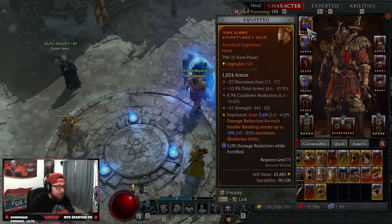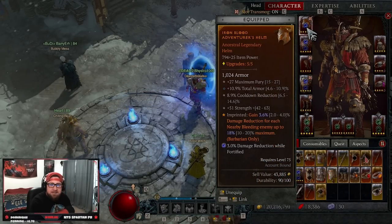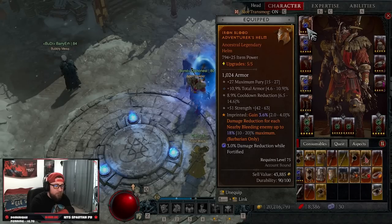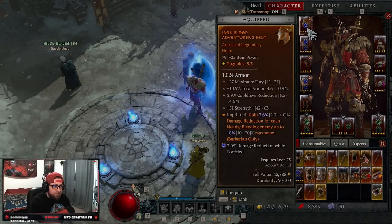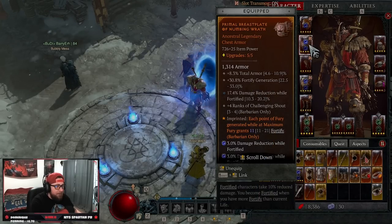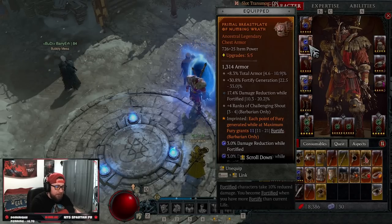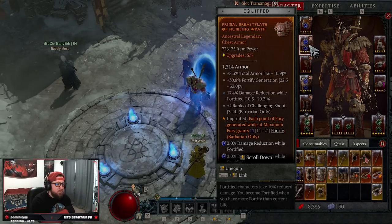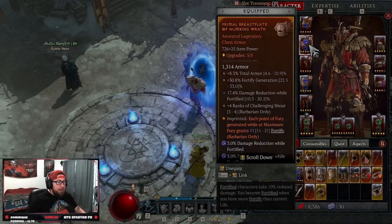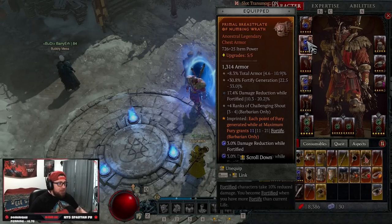Starting with the helm, we have Iron Blood — you gain 3.6% damage reduction for each nearby bleeding enemy, up to 18%, and this is always going to be online. Next, the Primal Breastplate of Numbing Wrath: each point of fury generated while at maximum fury grants 11 Fortify. You're going to be generating fury rapidly with our shouts and skills, so this is going to be consistently active.